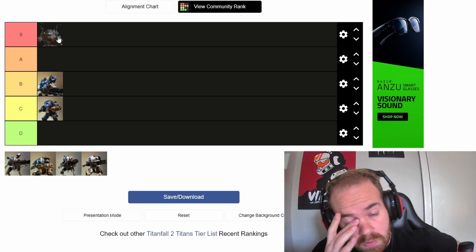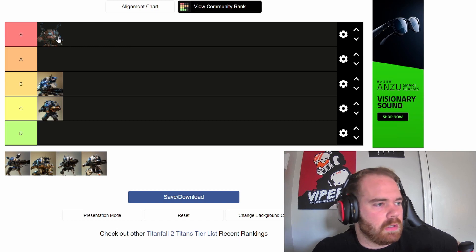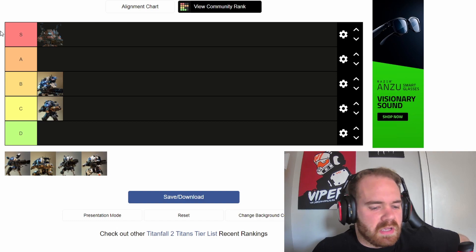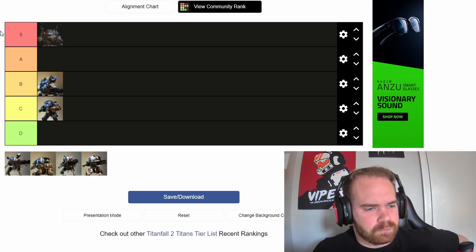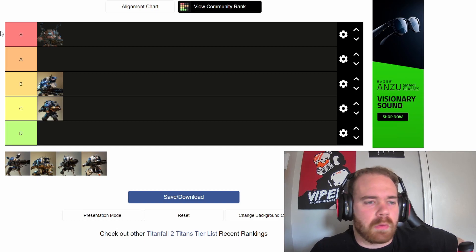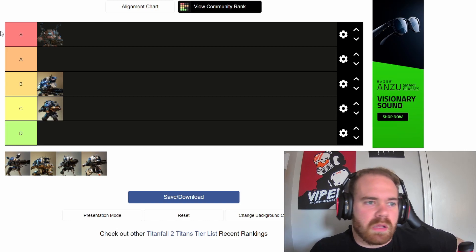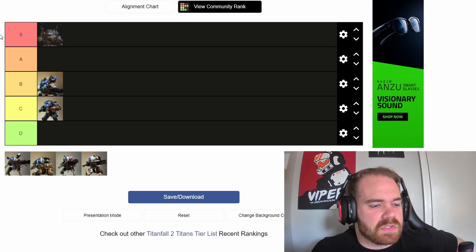I'm going to skip ahead and do the Monarch. Monarch is an S-tier titan — she's extremely versatile. With the correct upgrades, which in my opinion are the Exo, the Maelstrom, and then the Superior Chassis, it is an unstoppable titan. I've played games where I sat in the Monarch the entire match after getting my first titan, never died, never got close to dying. You can control the flow of battle, you have extra shields, missiles that do a ton of damage, and you can farm grunts for your cores. The main thing to watch is keeping distance from Ronins and Scorches, but Monarch is the best titan in the game in my opinion.